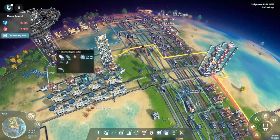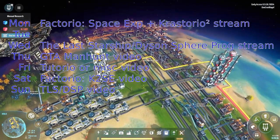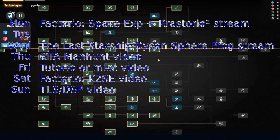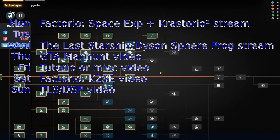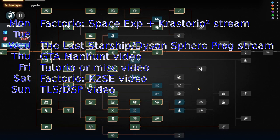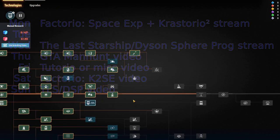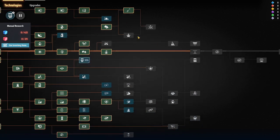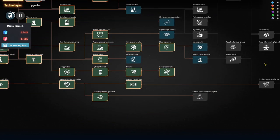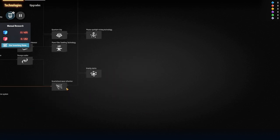I'll be doing some more streaming on Wednesday at 7:30 - come along to see me tackle the problem of trying to receive the beam power from the Dyson swarm, and messing around with all of the rest of the research. I'm sure there'll be lots of research and upgrades to do, and I know there are more planets to go visit, so things are going to get quite a lot harder relatively soon. I do need to research the next science pack - there's one that makes green science, so maybe that's one to work towards.